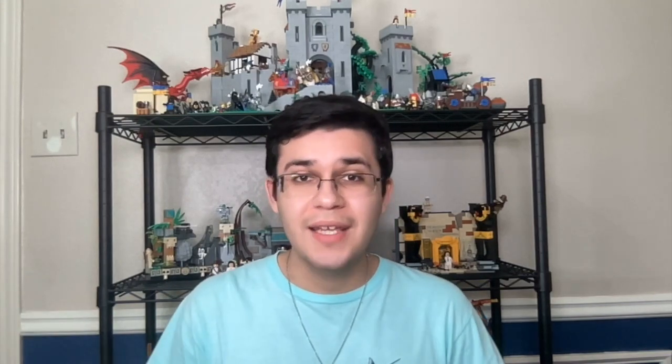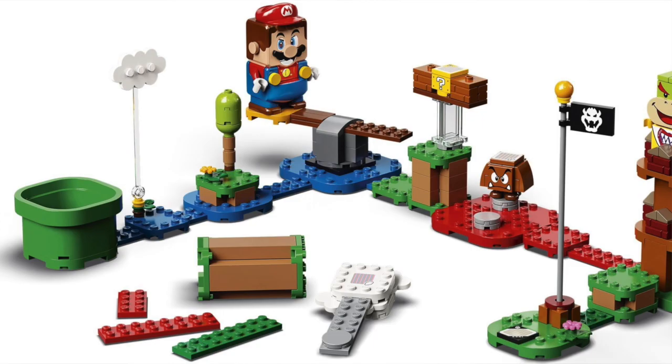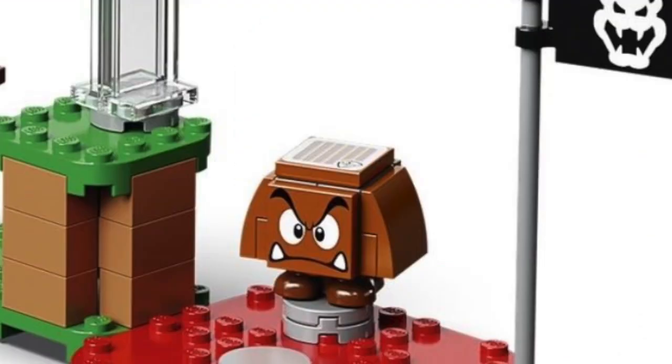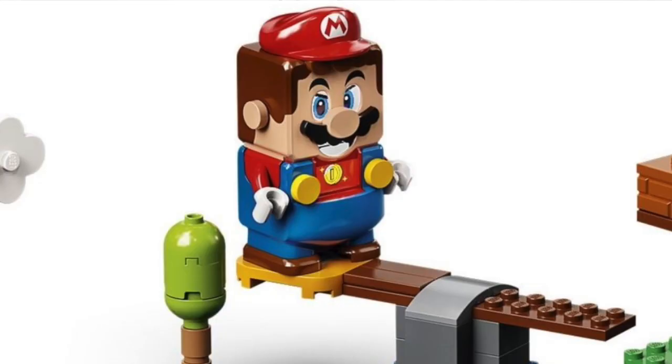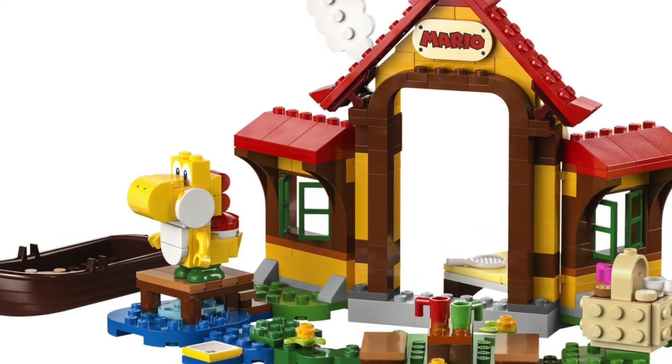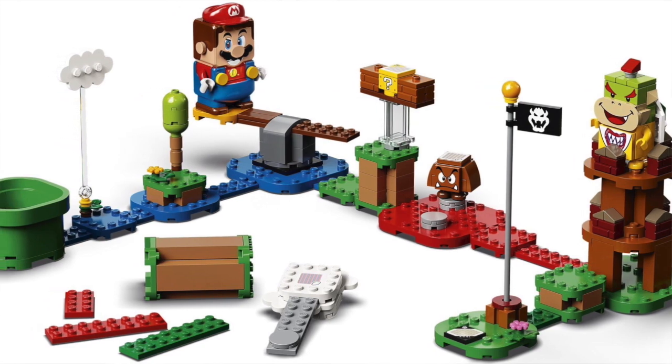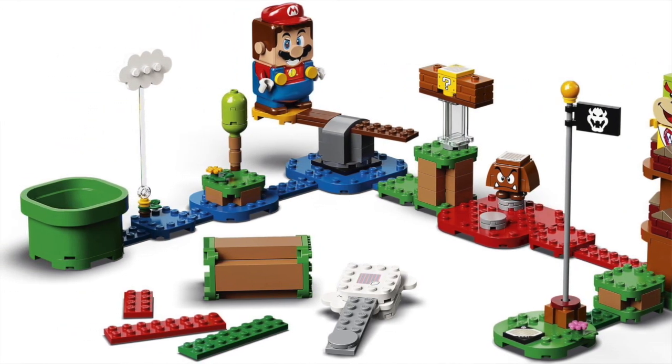The next LEGO set for gamers I will recommend is set 71360 Adventures with Mario. While this set is pretty old at this point, it is still available mainly because this is the only LEGO Mario set that includes LEGO Mario himself. All the sets in the LEGO Super Mario theme are interactive — the Mario character is digital and interacts with all the sets. He has a scanner on the bottom that reads different codes, makes sounds, and is essential for really playing with your Mario sets. Adventures with Mario contains the essentials: you get various platforms, a Goomba, Bowser Jr., and the quintessential electronic LEGO Mario figure.